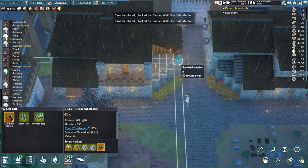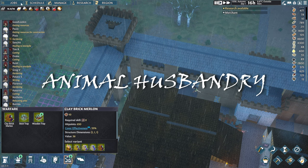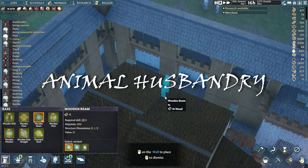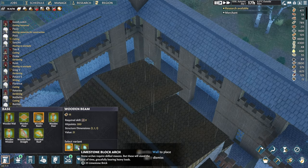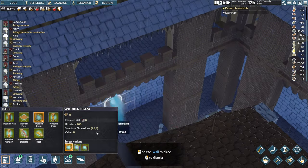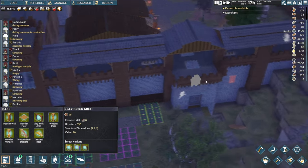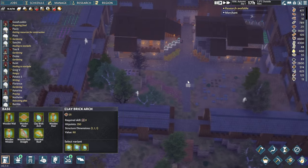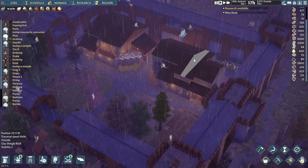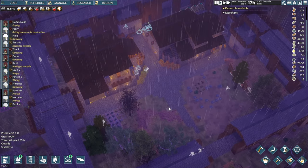There are so many corner merlons missing, so let's put a few of them down real quick and close off this area and the corner towers. Looking at the charms tab, we now have animal husbandry which lets us keep bees. We also finally have different styles and materials for arches — limestone block arch and a clay brick arch — which I'd love to swap in for all the wooden ones we already have, though that will take some time.